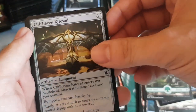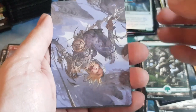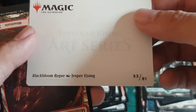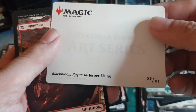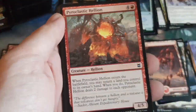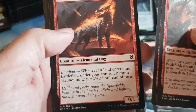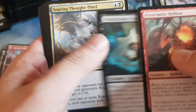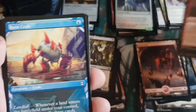Pack seventeen foil: Cliffhaven Kitesail and a copy token. How are you feeling these set boosters so far? Very different in terms of what you get per pack. Wiley Beckert is a funny dude — we watched him on Command Zone. Good to see artists who play the game, because they put their love into the art. His art is really distinct and recognizable. The new Command Zone playmat on Kickstarter looks pretty cool too.